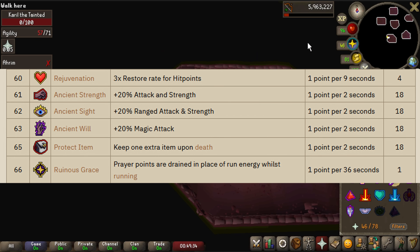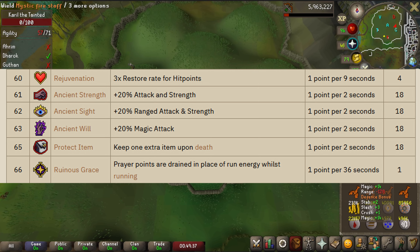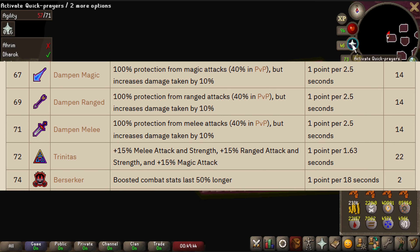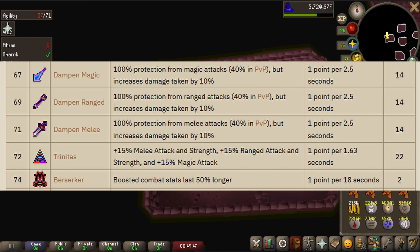Ruinous Grace will be absolutely useless this league, as it drains prayer points while running instead of run energy — since we have unlimited run energy, it won't really be used. Dampen Magic protects players from magic attacks by 100% (or 40% in PvP) but increases all other damage taken by 10%. Dampen Range and Dampen Melee work the same way for their respective combat styles. Trinitas increases melee accuracy and strength by 15%, ranged attack and strength by 15%, and magic attack by 15%, making it pretty good for PvP and fights where you're constantly swapping between gear.